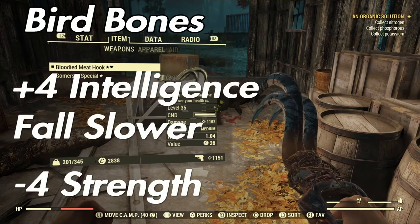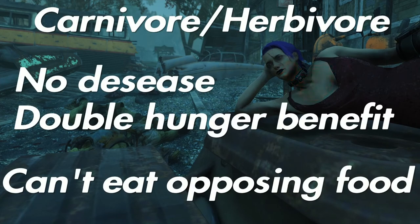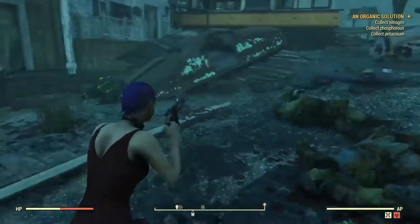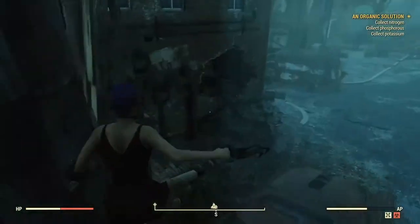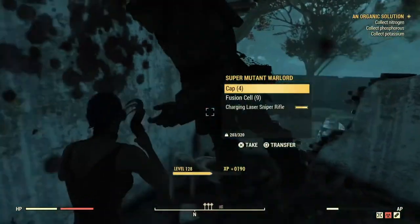Bird Bones: plus four intelligence, and falling from heights is more gradual — less face plants, always useful. Drawback: minus four strength, reduced to one with Class Freak. Carnivore: meat provides double the benefits, and eating the raw version will not cause disease. The drawback is you can't eat vegetables — sounds like a teenager's dream. This doesn't affect buffs, so your plus two from your deathclaw steak doesn't double to four — meat will just fill you up more. Herbivore is of course the flip side, where you get double from vegetables and can't eat meat.